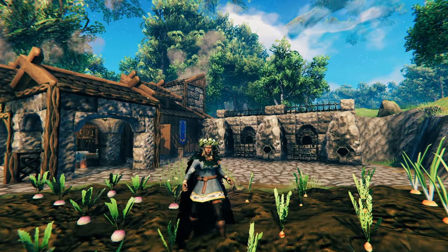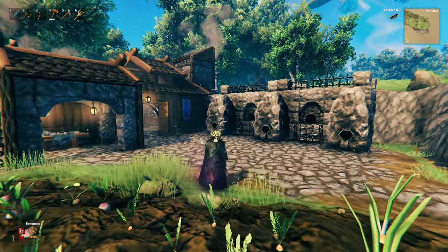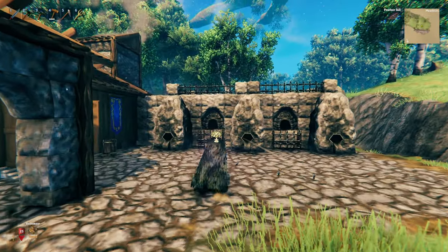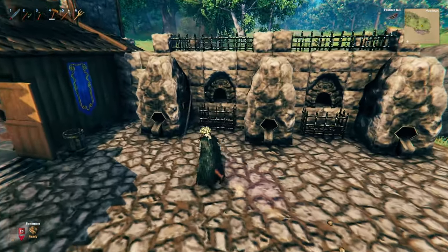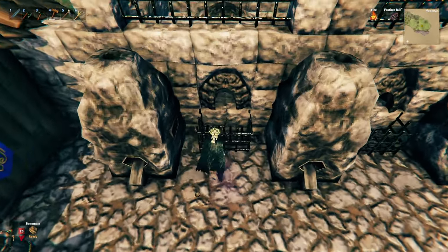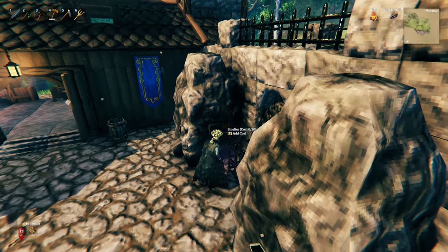Before I start the build guide itself, let me quickly show you around the build so you know what to expect. The first thing you'll probably notice is this built-in smelter and kiln area. We've got three smelters and two built-in kilns, and we have the iron cage just in front so that any coal dispensed from the kiln will land in here for you to pick up and place into your smelter.